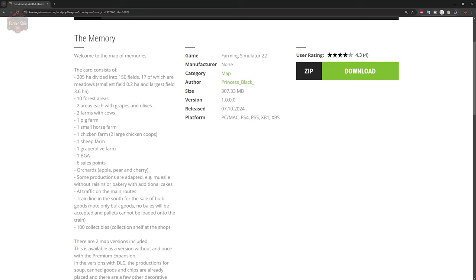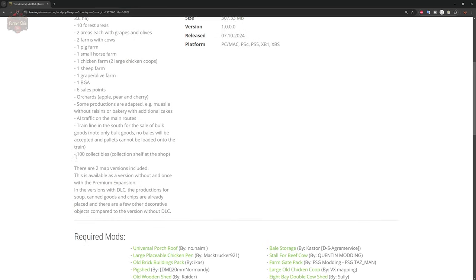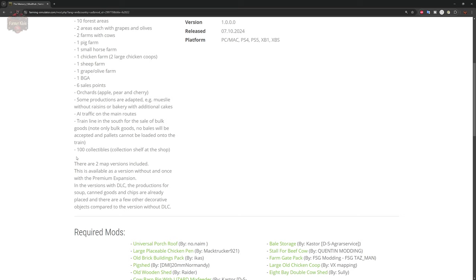The smallest field is 0.2 hectares, while the largest field is 3.6 hectares. This map includes 10 forested areas, two areas with grapes and olives, a grape and olive farm, two farms with cows, a pig farm, a horse farm, a chicken coop area with two large chicken coops, a sheep farm, a BGA and contractor yard, multiple sell points, apple, pear and cherry orchards, and custom productions like a bakery that produces chocolate cake, cheesecake and apple pie. There's also a train line and 100 Elm Creek collectibles.